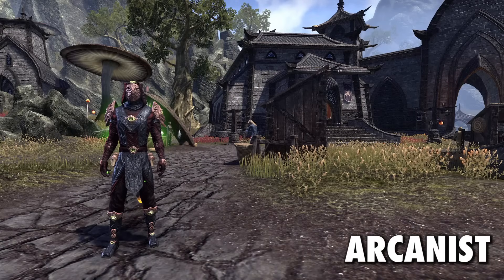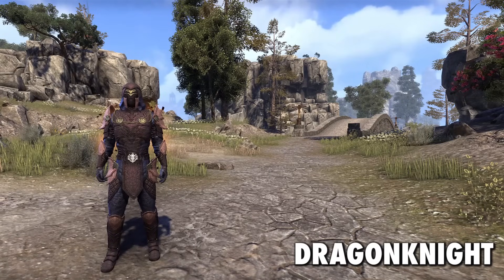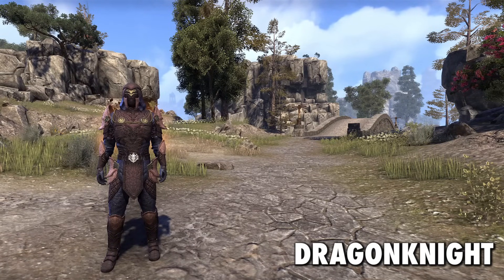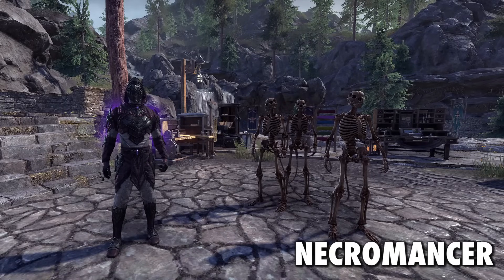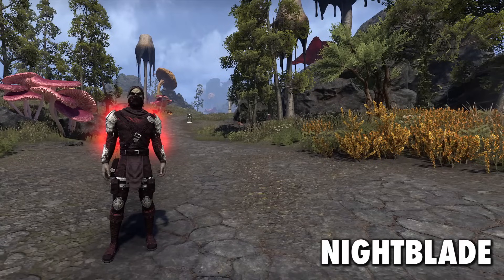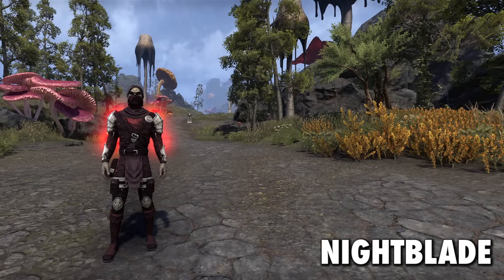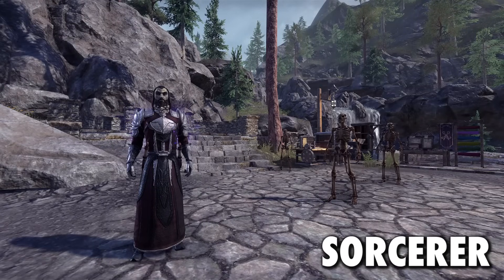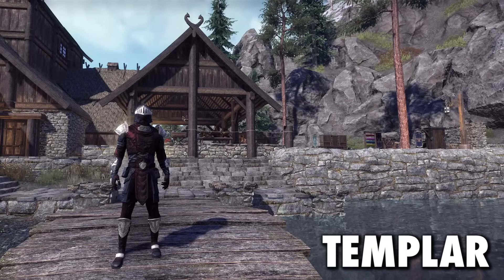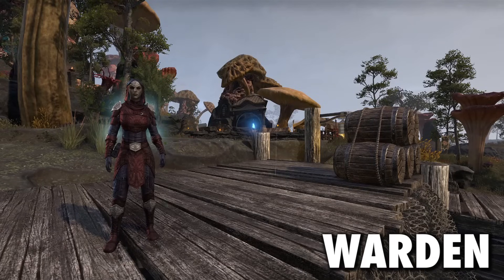Next up we have some additional base game features coming. We're getting the style pages for the class sets. I like the designs of these pretty well, and they all have a unique effect on them, which will show up if you have at least five pieces equipped — and that counts towards the styles as well. So as long as you use five parts of the style page for that class set, you'll get that special effect. One downside is that you can only use the styles on the class that they're made for, so I can't wear the Necro outfit on my DK, for example. I've seen a lot of complaints about this, but it doesn't appear that they are changing their minds on that one.